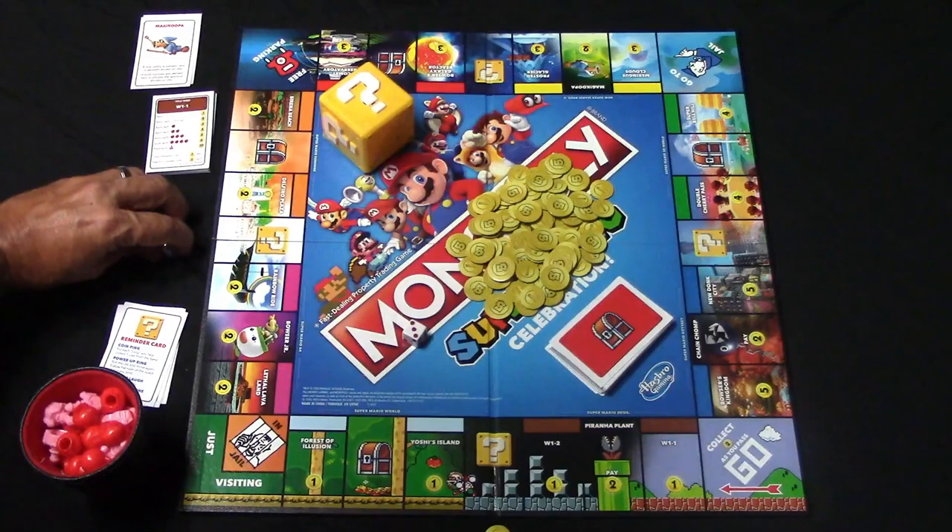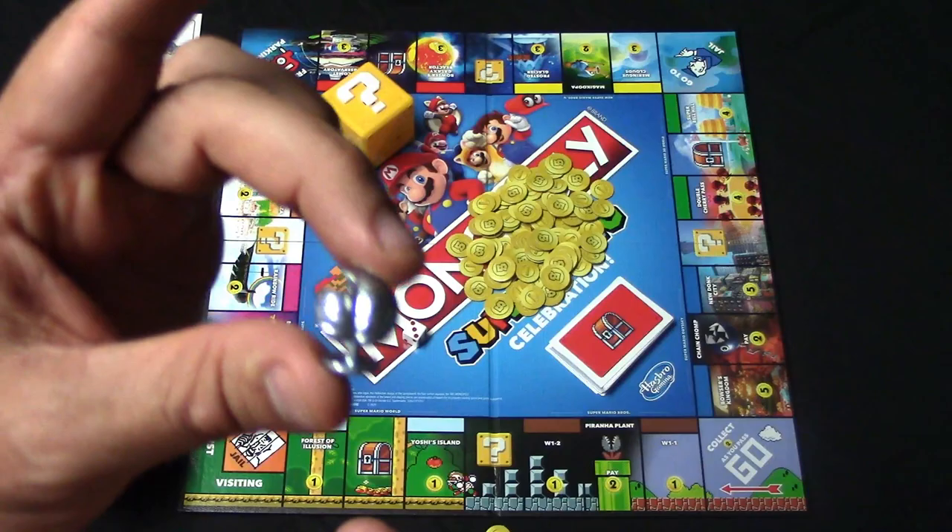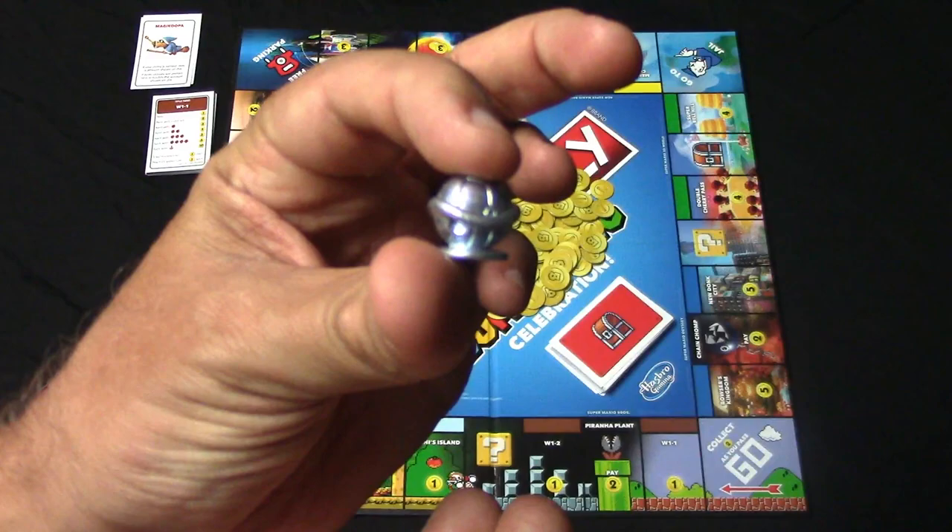We also have a number of tokens that you can choose from in the game from Super Mario. We have the toadstool, we have the leaf, we have a Yoshi egg, we have the star, we've got a Koopa shell, and then you have the flower.